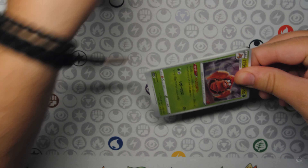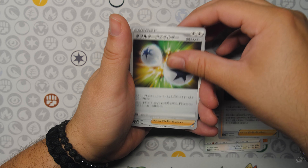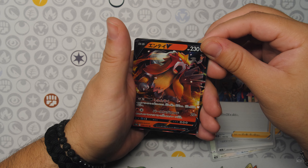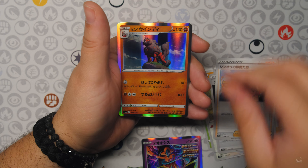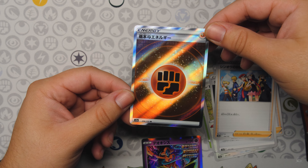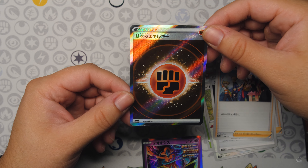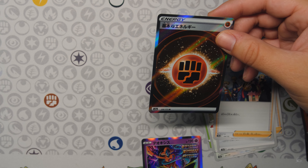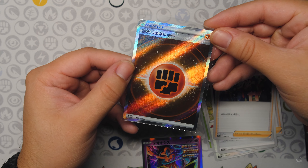Two more packs after this one. Got Parasect — let's see if we can pull some more crazy cards. And an Ntay V into a Deoxys and an Arcane Hollow. And a Secret Rare Fighting Energy right there. These are the most common Secret Rare energies to be honest — I've seen the Fighting Energy get pulled too many times. Very nice either way. Secret Rare Energy — when have you guys heard of something like that?